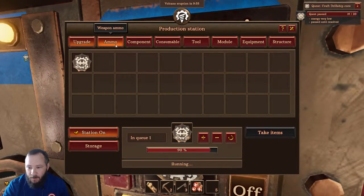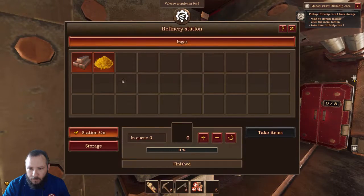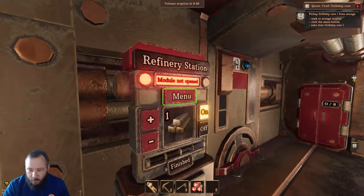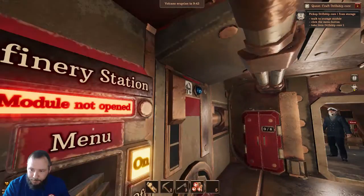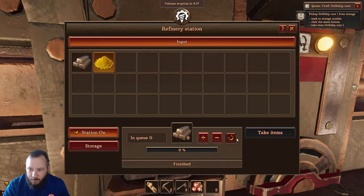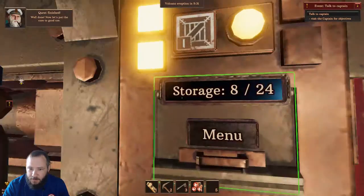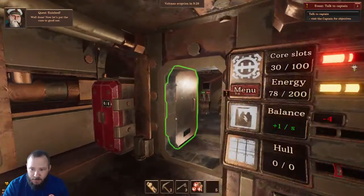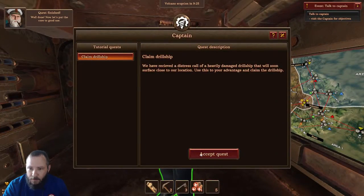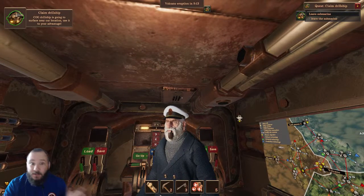We're not low on power anymore. Look at this! Now, while we're here — module not available. I gotta turn the module on. There it is. Module's opening up. Let's go in here to the storage. We have received a distress call of a heavily damaged drill ship that will soon surface close to our location. Use this to your advantage and claim the drill ship. Oh cool, we get to steal a drill ship!